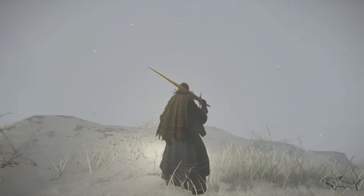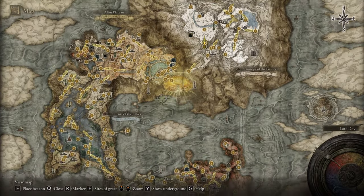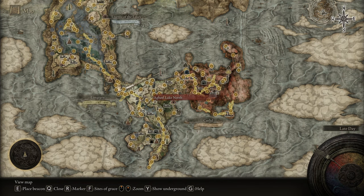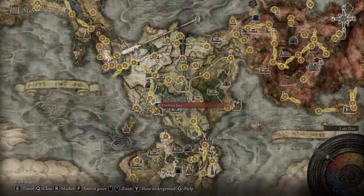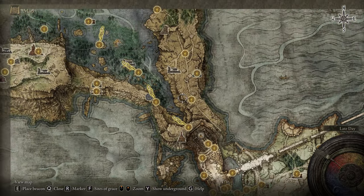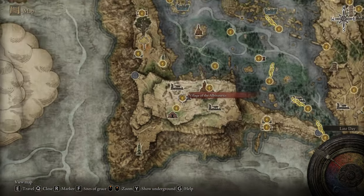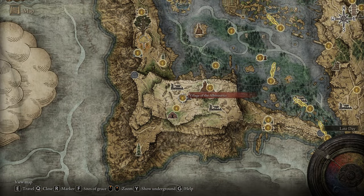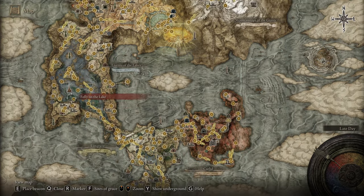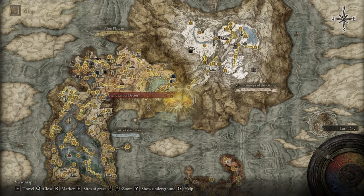The Dectus Medallion will help you pass to the Altus Plateau. But before you pass that plateau, you have to reach the Albinauric village in order to get the Haligtree Medallion — I think the right part is gonna be there. Go to the Liurnia of the Lakes, bypass the Stormveil Castle, and make your way to the Albinauric village. Hit a barrel and just take that part of the Medallion.